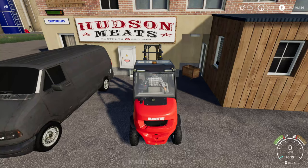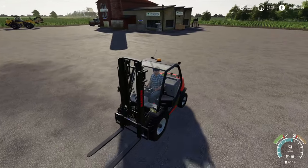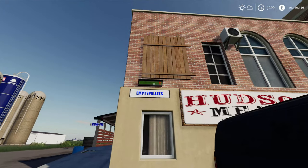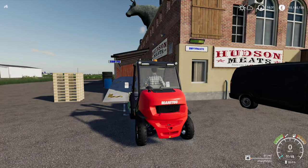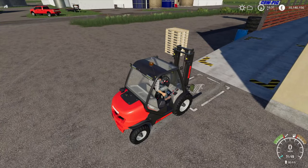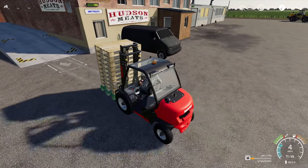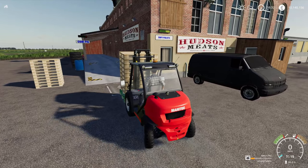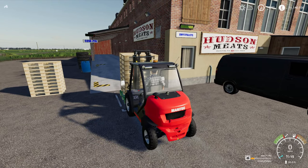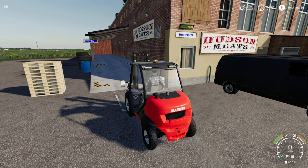We're going to jump into this little forklift and run these pallets over to Hudson Meats and get them loaded up. Just before I drop these off, you can see there is a readout here which tells you about empty pallets. Drop them off, and as you can see, the counter rolled up and the pallets are now sitting over next to the drop-off point. You basically drive over the pallet image on the floor, drop them down, and there you go — they've unloaded themselves already.